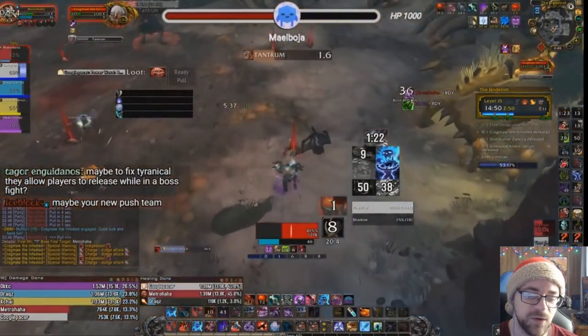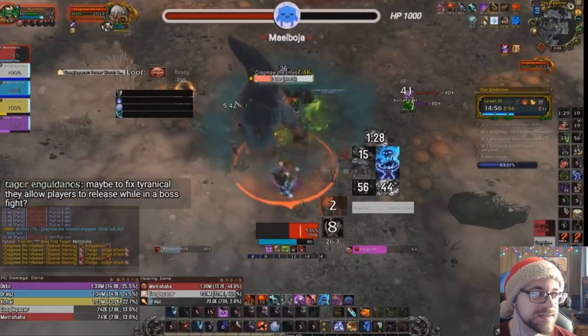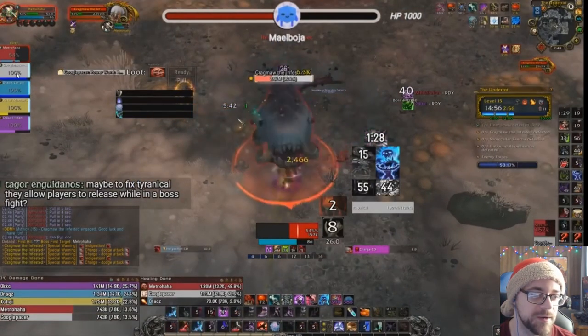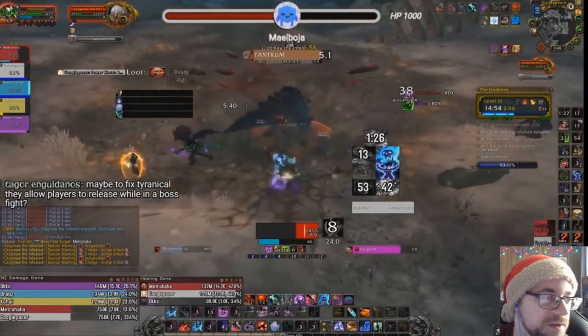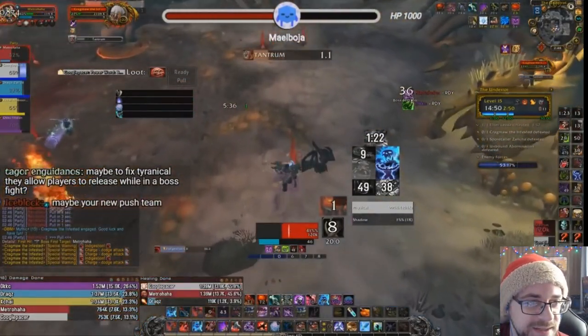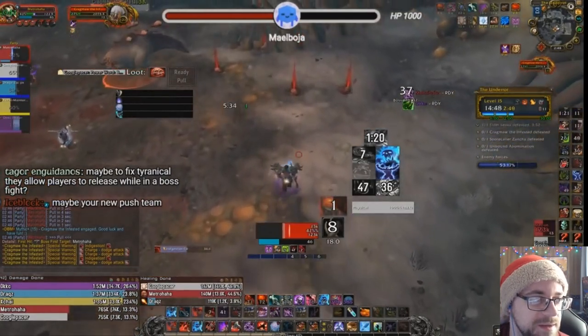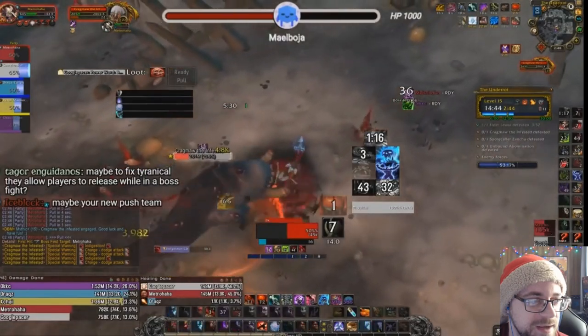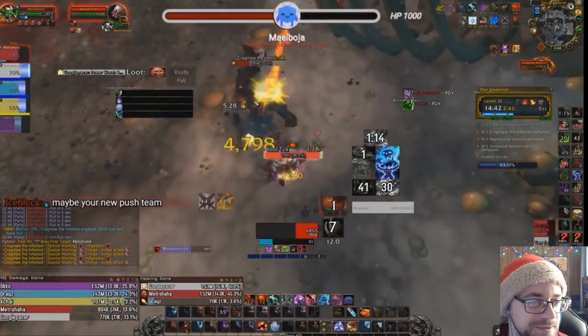Let's take a quick look at the lead into this. As you see, this healer has absorbs on all four targets — very smart. As a Discipline Priest, this is what you want to do, so it mitigates that first hit very substantially, a lot more comfortable for him. It looks like he used Rapture — big shields on everybody. Nobody's really taking any damage, and now he's healing them up. Excellent.